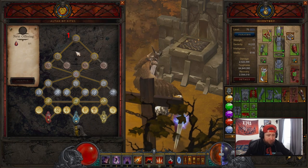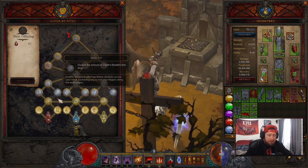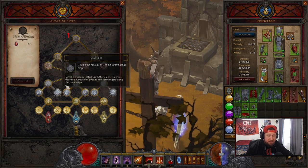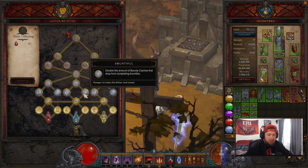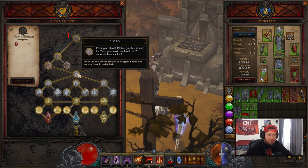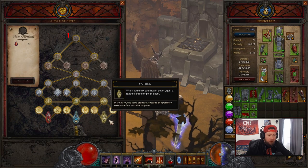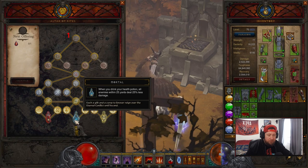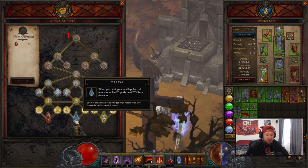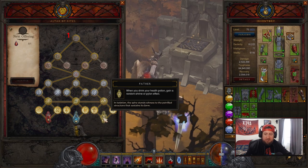Before we go through these, I want to note that when you get down to certain nodes you can't go backwards — you have to have the initial nodes to be able to grab others. For example, if we come down and grab one node, I can't go backwards; I have to go from there to get the next two. One cool thing about the potion section is that you don't need both gateway nodes to unlock the potion — all you need is one. So you just take Pattern and then Father and you're all set.